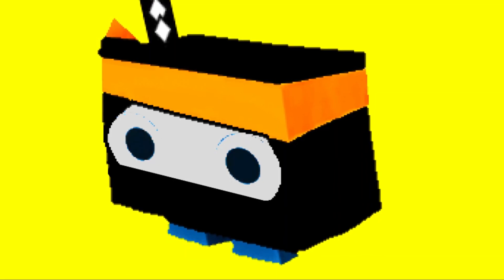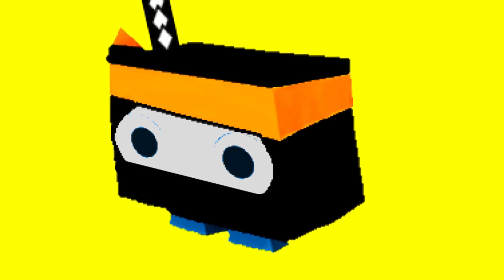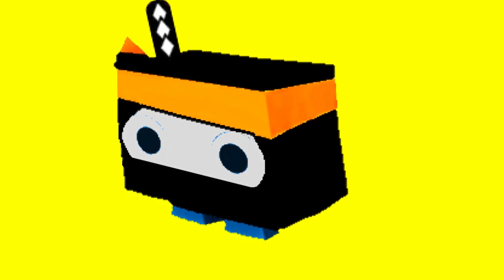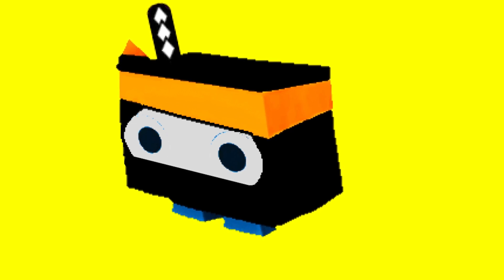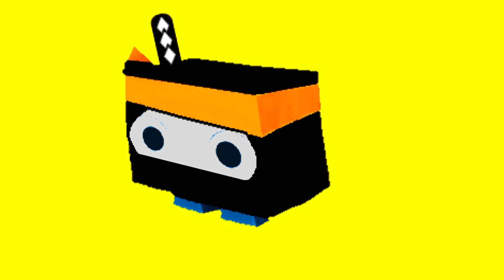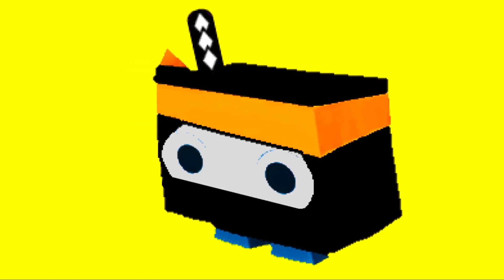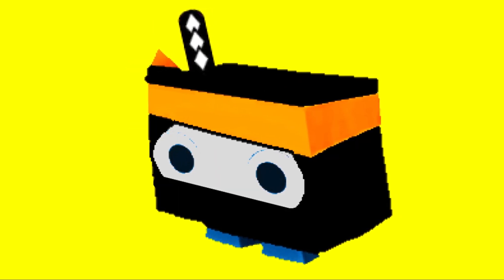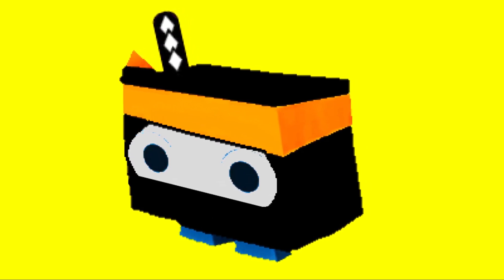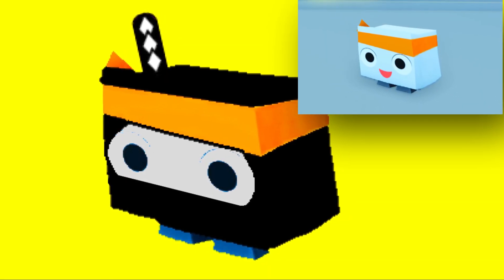We know that we are going to be getting two different types of pets in the new update: tie-dye pets and ninja pets. This is what one of the ninja pets looks like, and they look amazing. I really can't wait to see all of the ninja pets — but from what I've seen so far, amazing, and I am definitely ready for the new update. This pet right here is obviously a ninja pet. You can see that he has a sword and he looks like a ninja — basically the new pet, but as a ninja. It just looks really cool.